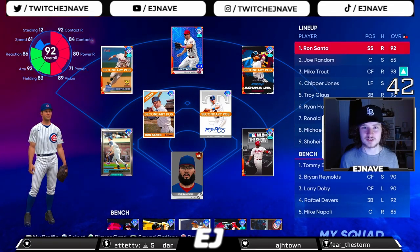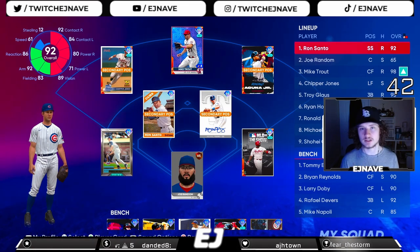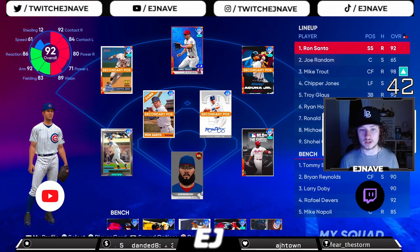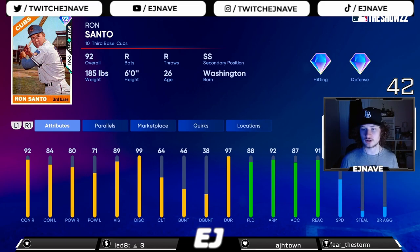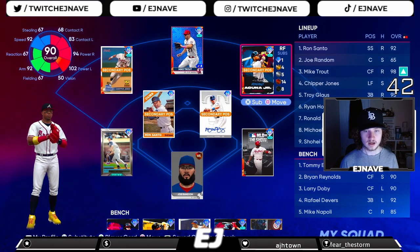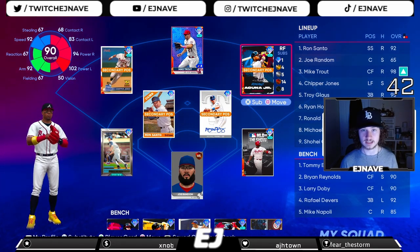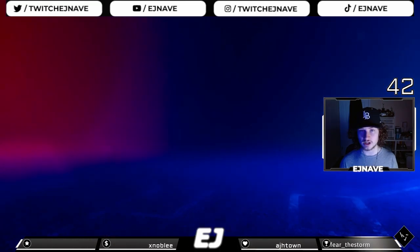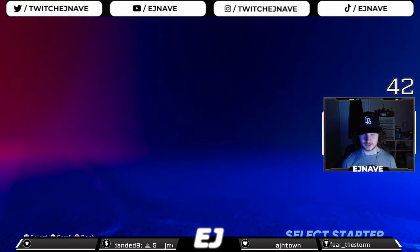What's up everybody, EJ here back with another video. Today I'm gonna be doing the debut of the new BR program reward Ron Santo. As you can see, Ron Santo: 92, 84, 80, 71 — solid hitting stats, solid defensive stats, gold fielding and 92 arm strength. We're gonna be playing him at shortstop though, so the fielding won't be quite the same. Regardless, he should still be a solid card and I'm excited to try him out. Currently 786, let's get into it.